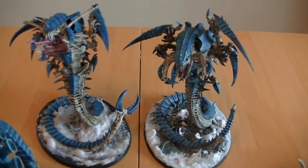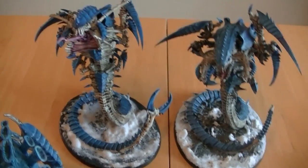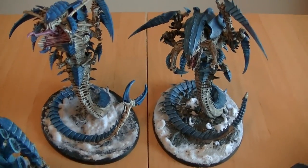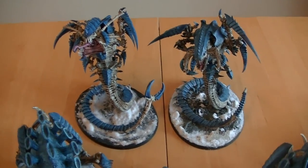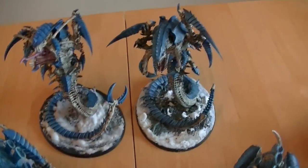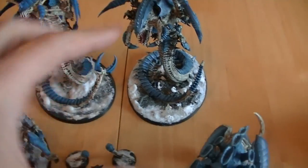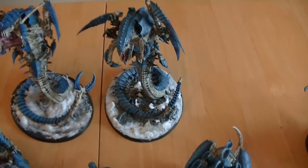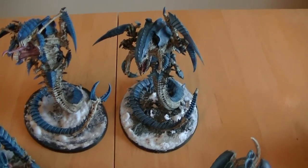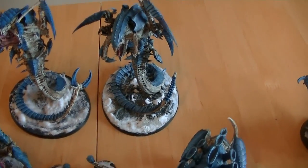And then to finish it off, I have these two bad boys. Here's a Trygon Prime and a Mawloc, although I do use them both as Mawlocs, but I can also use them as Trygon Primes or Trygons because I don't want to buy lots more. These are great models. Mawlocs are fun — 140 points — and they can come up and destroy you from below. Trygon Primes never mishap unless they go off the table, so they come in like a drop pod and you have this awesome synapse monstrous creature of doom with about seven attacks on the charge, which can take down any vehicle really — possibly even an Imperial Knight Titan.